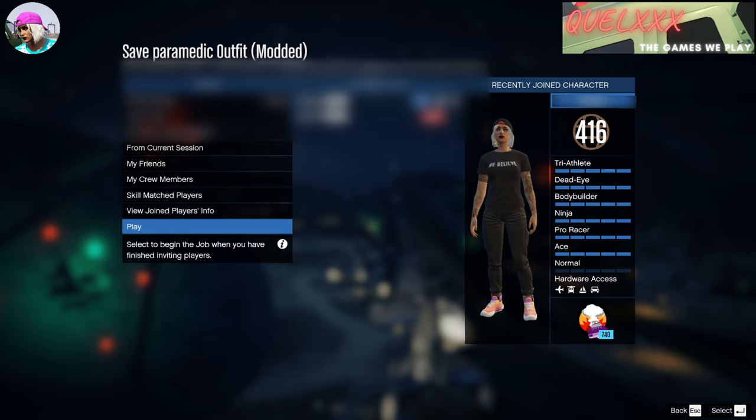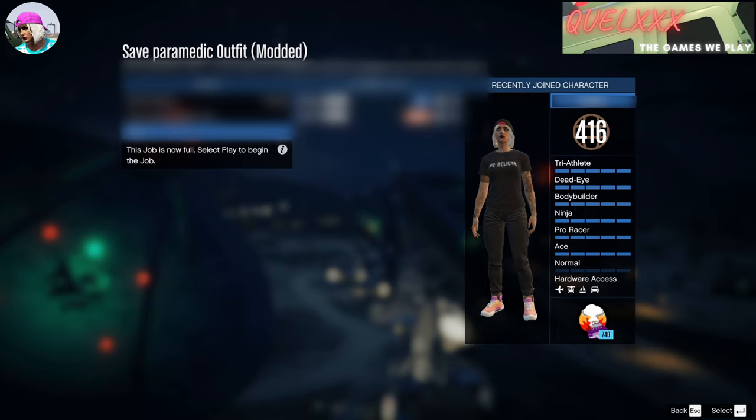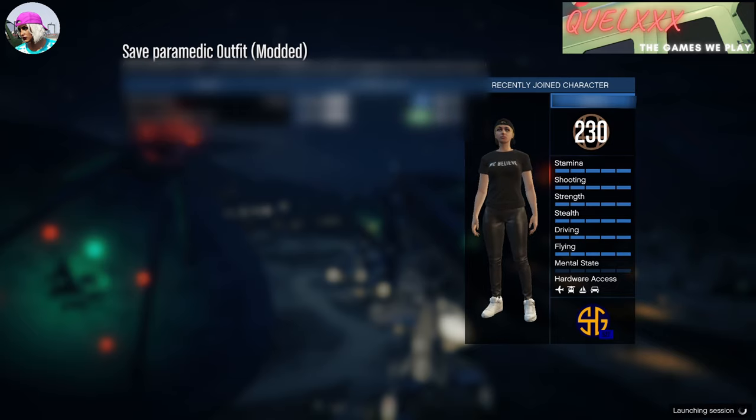Just remember that the host of the job will get a different color uniform than the second player. So once you've loaded in, you'll be able to see which one it is. By the way, on PC there are not a lot of these kinds of glitches or jobs available, but I'll try to show you as many as possible — or actually the ones that I've already done.